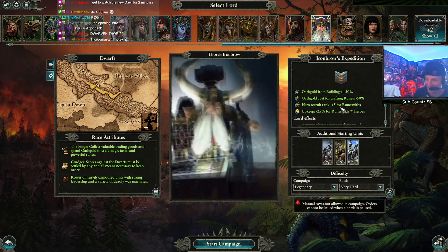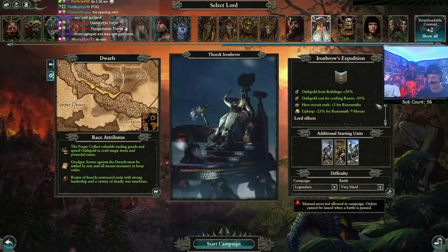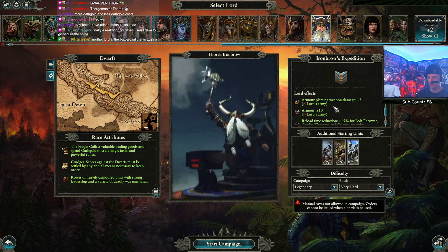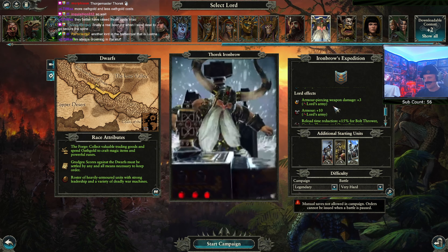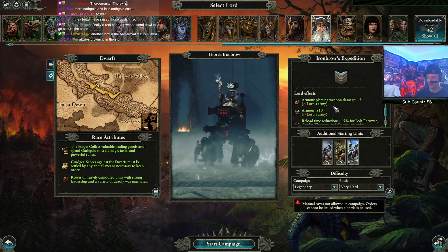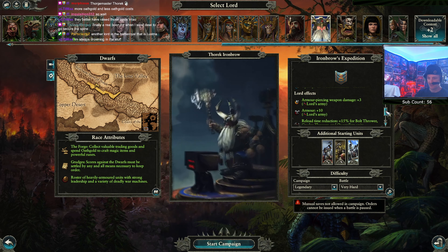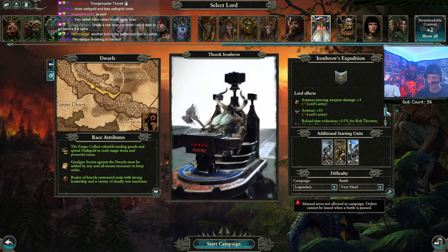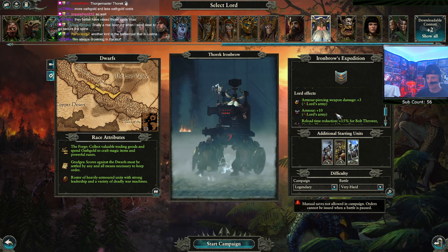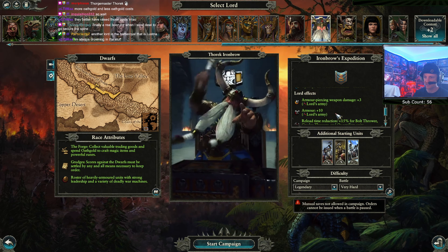Storage master upkeep reduced by 25% for Runesmith heroes. Armor-piercing weapon damage plus three for the lord's army - it adds up when it's for the entire lord's army. Armor plus 10 for the lord's army - if you take dwarf warriors and give them 90 armor, the plus 10 is not terrible because on the high end the percentage increase is higher.